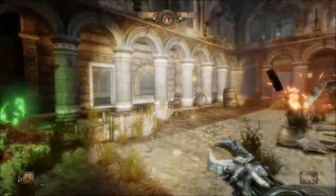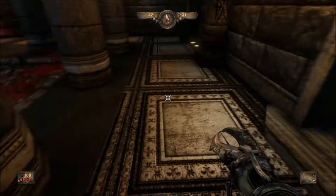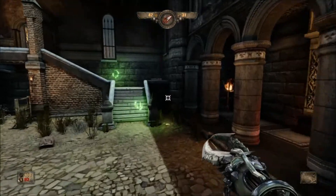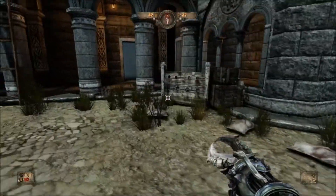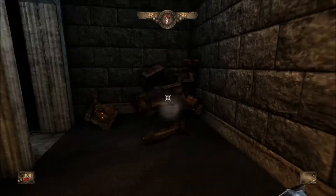One thing to keep in mind with these barrels: try to be careful when you hit them with the Painkiller. Try to hit them at an angle to push them away from you, because you can actually pull them towards you if you're not careful. So this is the long run — we're going to be doing a lot of looking around the dark corners trying to get this treasure chest.